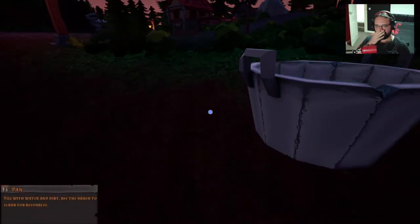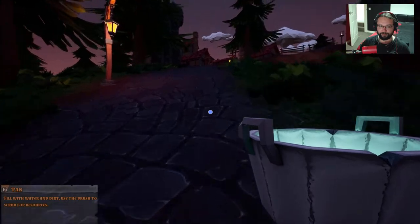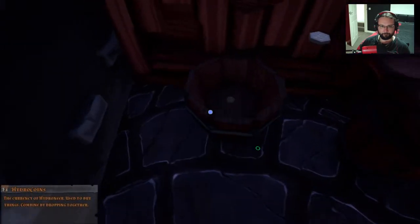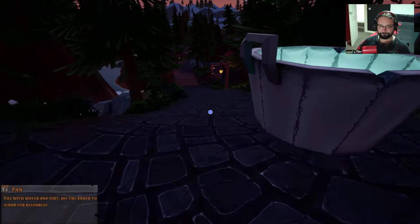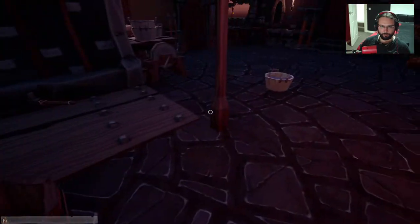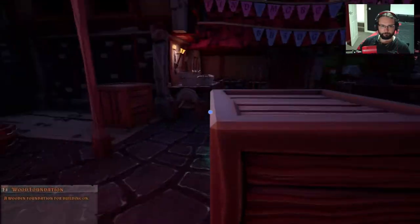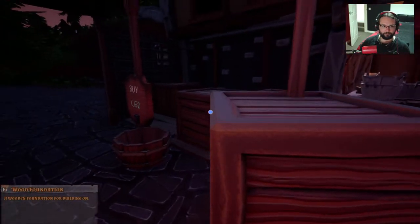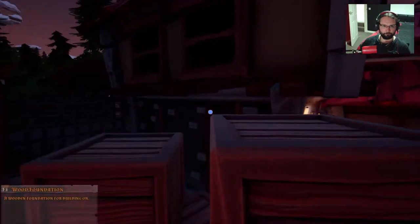We should have enough to buy the hammer now, and then we can lock things into place. Which is good, because I don't want to keep accidentally picking up the foundations. You can sprint in this game now — remember, I'm used to not being able to sprint. Only 65 gold. 92 gold. Yeah, we've got enough. I think I'm going to buy a couple more foundations. Luckily the foundations are nice and cheap — which is brilliant.